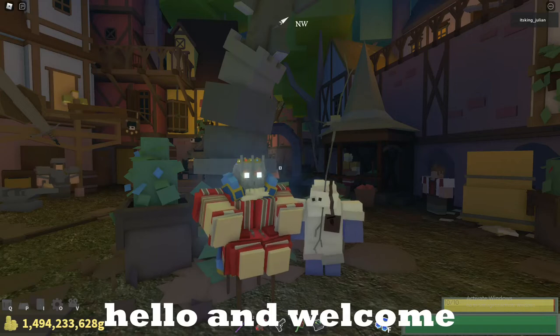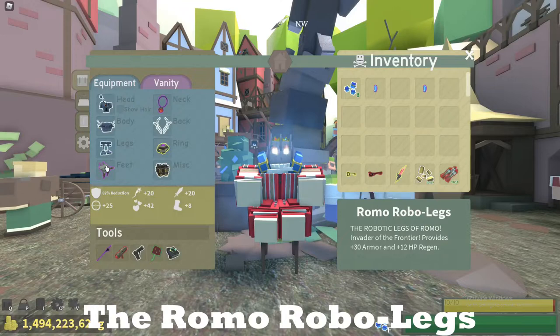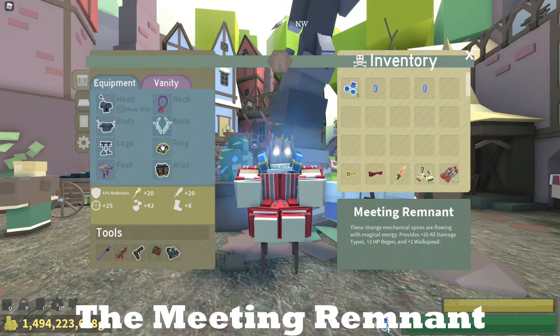Hello and welcome to my guide on how to get the drake suit. The equipment I would recommend is the Romo helmet, the Romo torso, Romo robo legs, the spider stilts, the vital pendant, the meeting remnant, mud ring, and the misc doesn't matter.